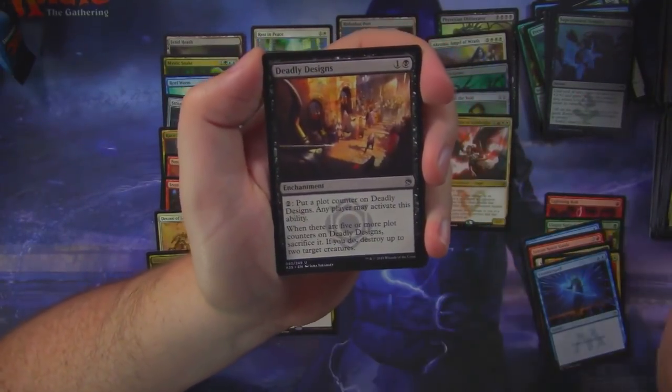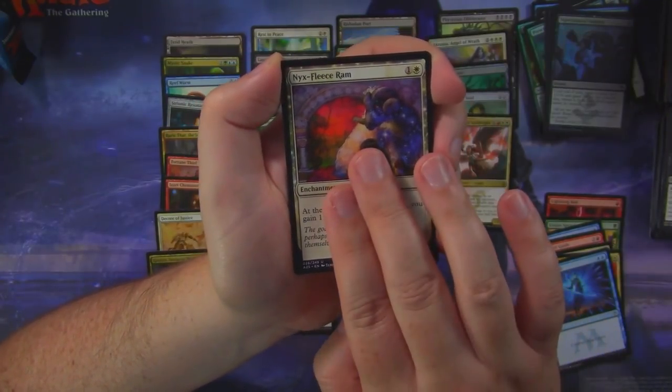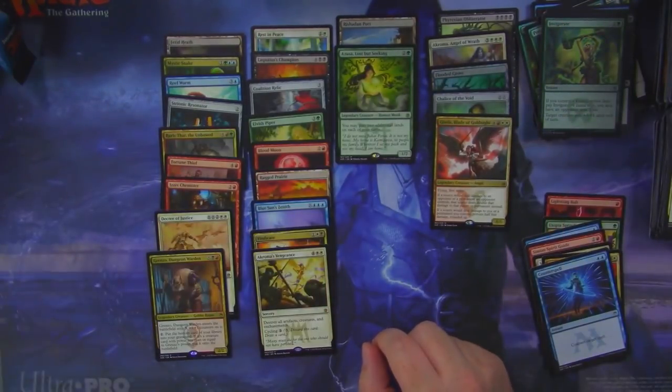Heavy Arbalest, Deadly Designs, Nyx Fleece Ram, and Akroma's Vengeance as our last rare. With a foil Invigorate. So we only got one foil rare, but it was a foil filter land — I'm not gonna complain about that. That's pretty sweet, and we did hit four mythics, which is pretty awesome.